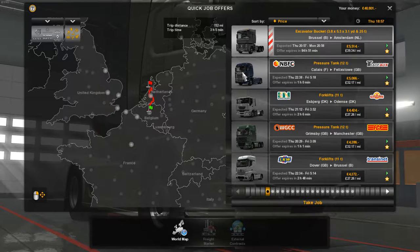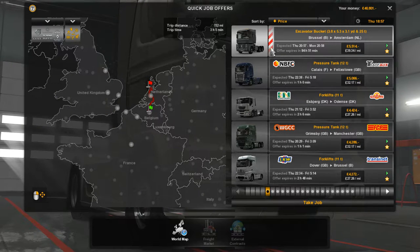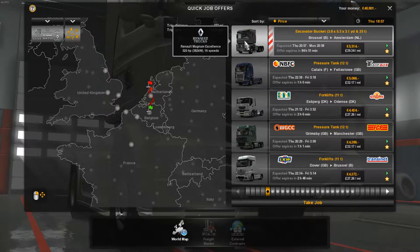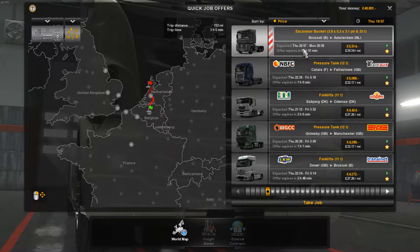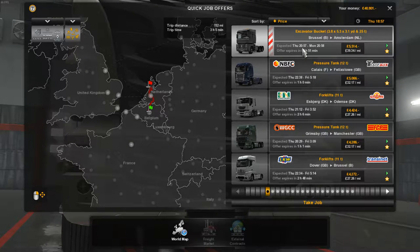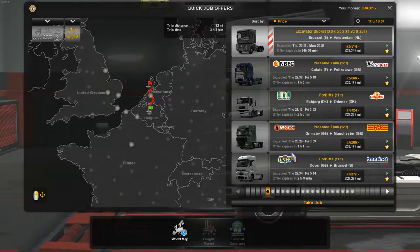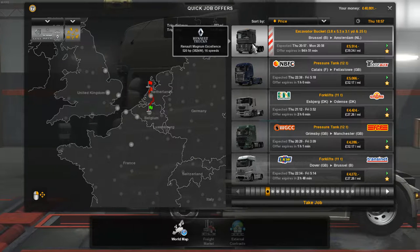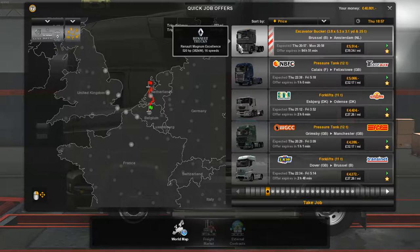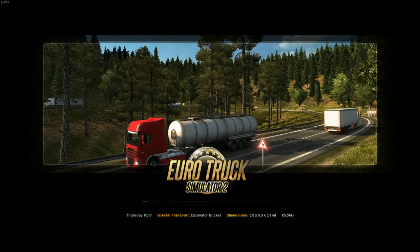What's up guys, welcome back to Euro Truck Simulator 2. Today we're on a special delivery drive, this time with a Renault Magnum Excellence, taking an excavator bucket between Brussels and Amsterdam. It's the same route as before but the loads change from time to time. The previous load was high-tech equipment in a Scania. We've got a 520 horsepower 16-speed Magnum — let's take the job and get to it.